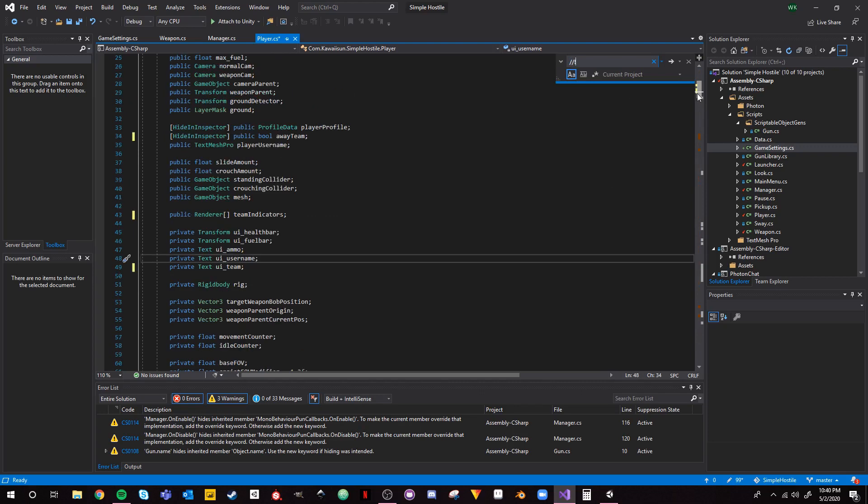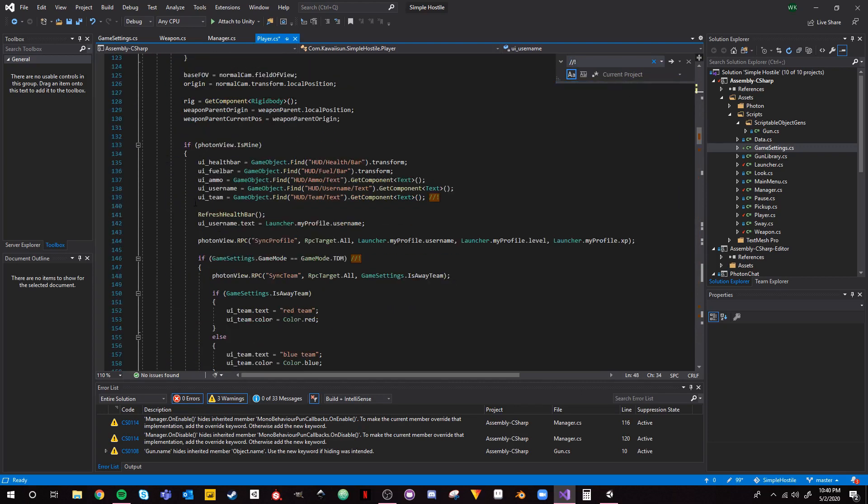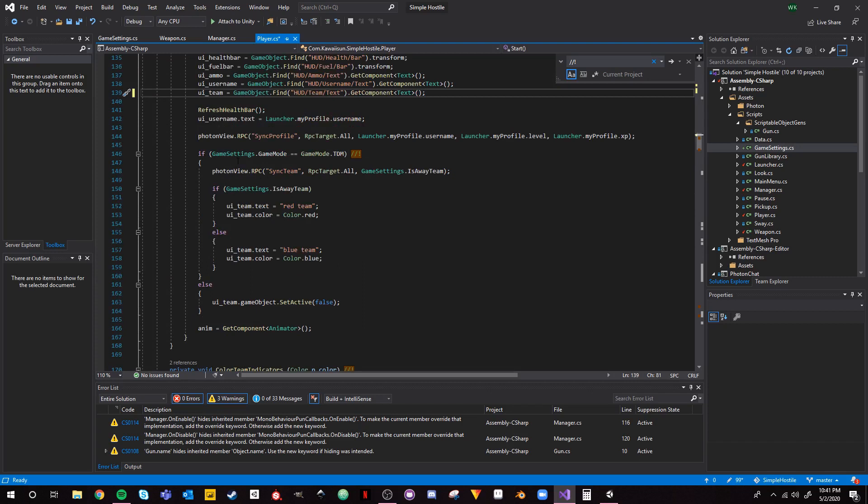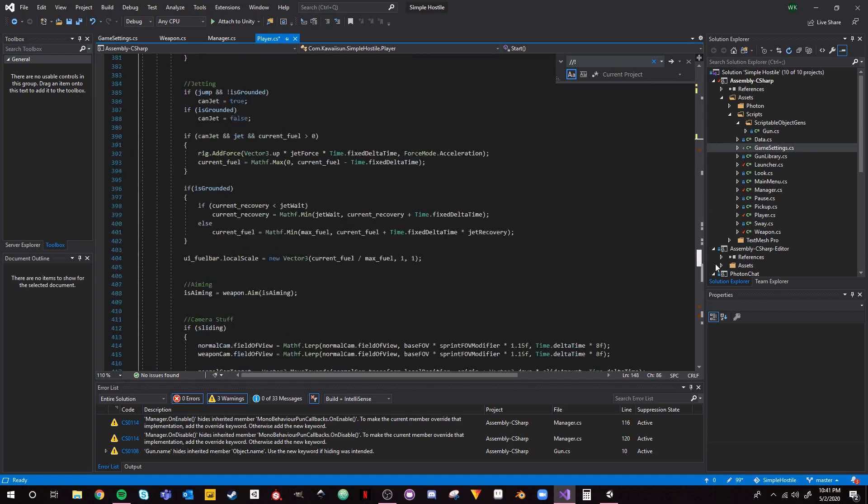Coming down, we establish the reference: `ui_team = ` using the path 'Team/Text' (or whatever your path was). Then where we sync the profile, we add a call to a new function `SyncTeam` — but only if it's team deathmatch, to save sending extra network packages. If it is team deathmatch, we call `photonView.RPC("SyncTeam", RpcTarget.All, GameSettings.isAwayTeam)`. Let's go look at that SyncTeam function.